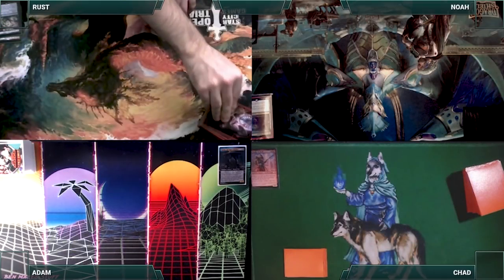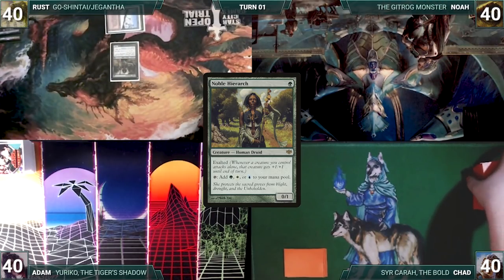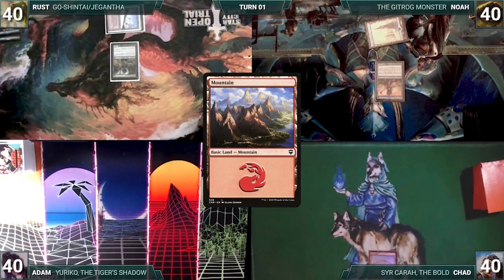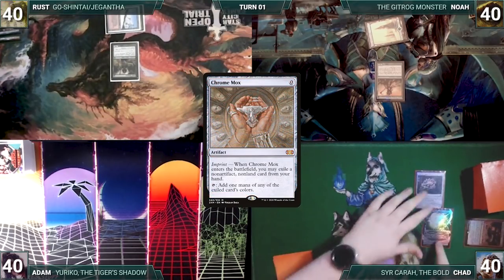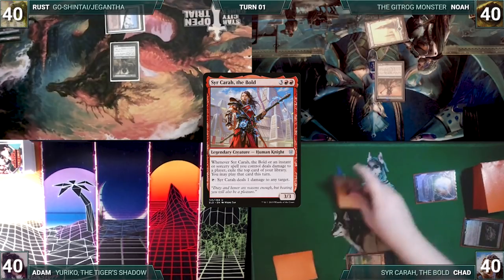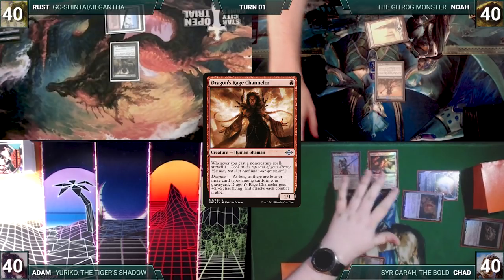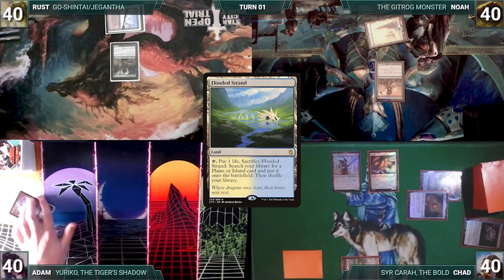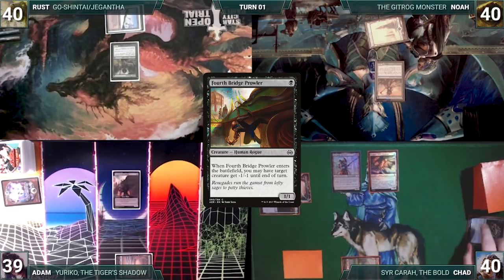Rust gets to start us off. He draws and plays a Taiga, then casts a Noble Hierarch and passes. Noah draws and plays a Snow-Covered Forest, casts Elves of Deep Shadow, and gives the turn to Chad. Chad draws and plays a Mountain, casts Jeweled Lotus, follows it up with a Chrome Mox imprinting Valakut Awakening, cracks his Jeweled Lotus to cast his commander Sir Kera the Bold, casts Mox Amber, and casts Dragon's Rage Channeler. With a blazing fast start and next to no cards in hand, Chad ships the turn. Adam draws and plays a Flooded Strand, cracks it, pays a life, fetches an Underground Sea, casts Fourth Bridge Prowler targeting Noah's Elves of Deep Shadow, killing it, and passes.